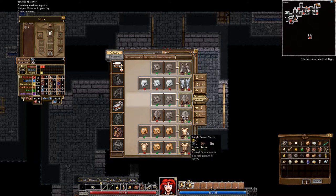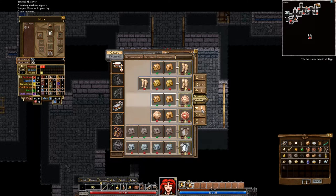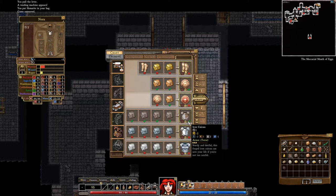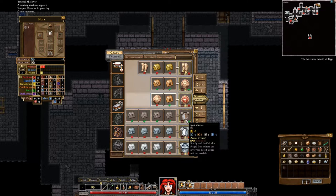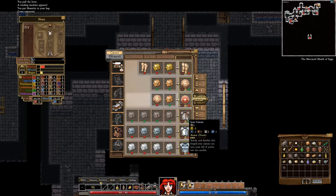It gives us one more piercing resistance. What else can we do with iron? We have the iron breastplate. The iron cuirass — is that better than the iron breastplate? I'm seeing one piercing, five to armor, three to absorption. The breastplate is four armor and three absorption. Five and three is better. This iron cuirass is better, but we don't have quite the amount of iron that we need to create it yet.